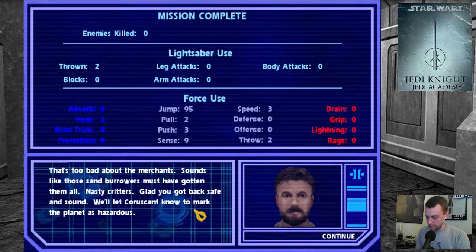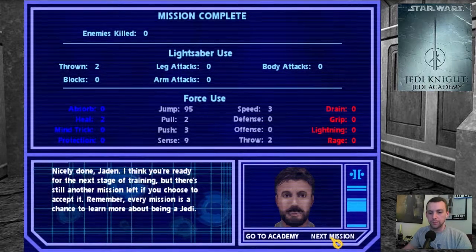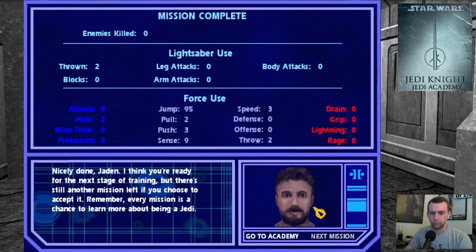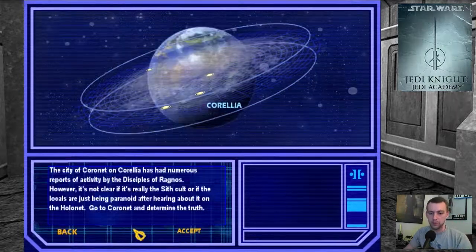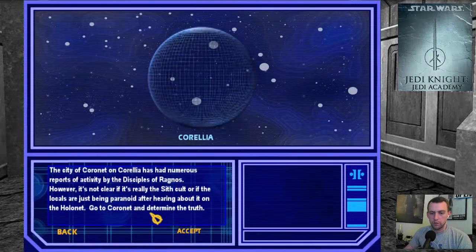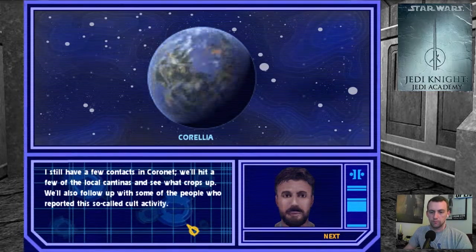We'll let Coruscant know to mark the planet as hazardous. Alright. So onto the cult investigation on Corellia. City of Coronet on Corellia has numerous reports of activity by the Disciples of Ragnos. However, it's not clear if it's really the Sith cult or locals just being paranoid after hearing about it on the Holonet. Go to Coronet and determine the truth. We'll hit a few local cantinas and see what crops up.